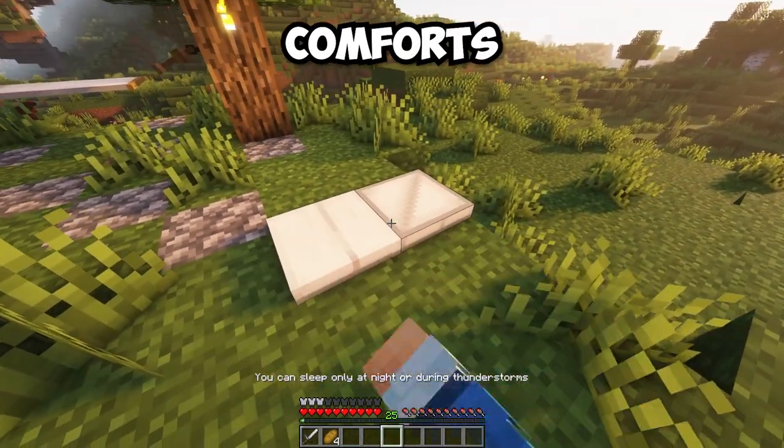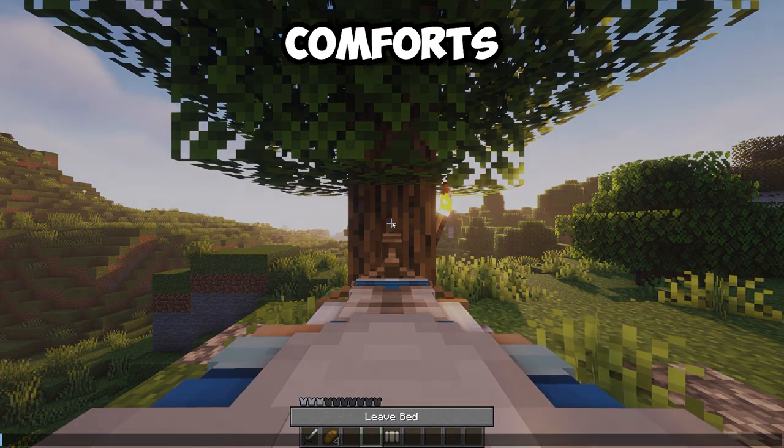The Comforts mod gives you access to the sleeping bag and hammock, both of which will allow you to travel in a more realistic way.